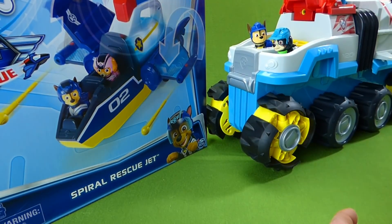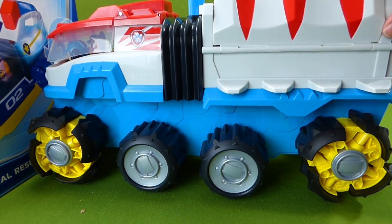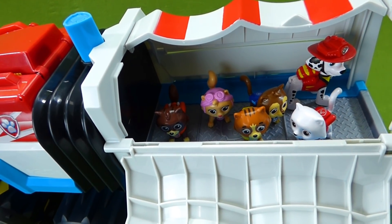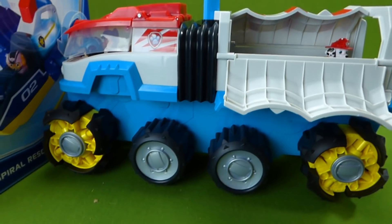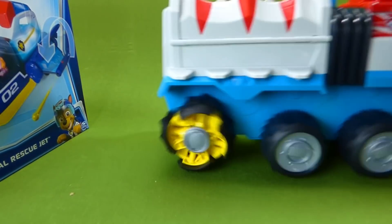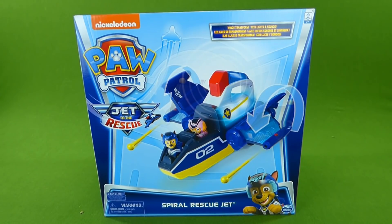Now where are those Catastrophe Crew kittens? Don't worry about them — we've got them in the back and we're taking them to Mayor Humdinger. Look at all those kittens. They need to go back to Foggy Bottom because they've been causing trouble. Marshall, Chase, and Rex are on the job. Bye, pups, see you later. While they take those kittens back to Foggy Bottom, let's check out the Spiral Rescue Jet.